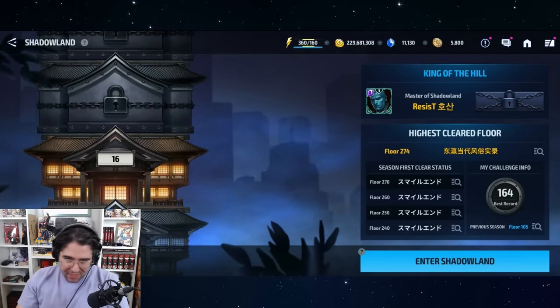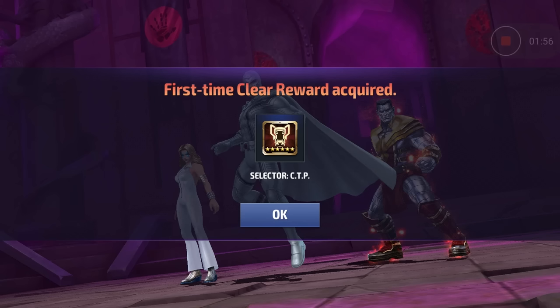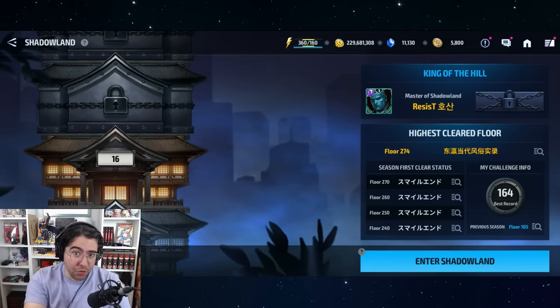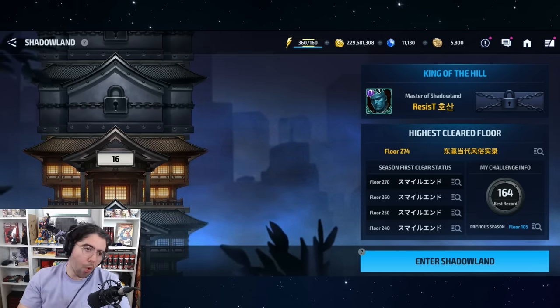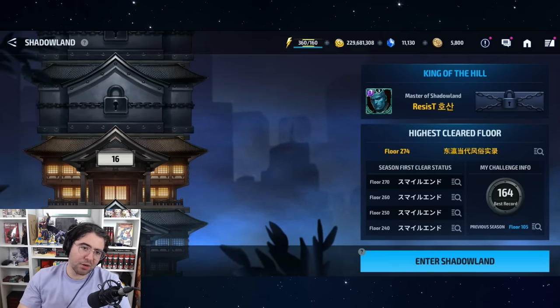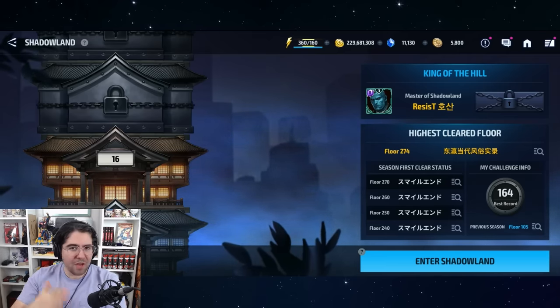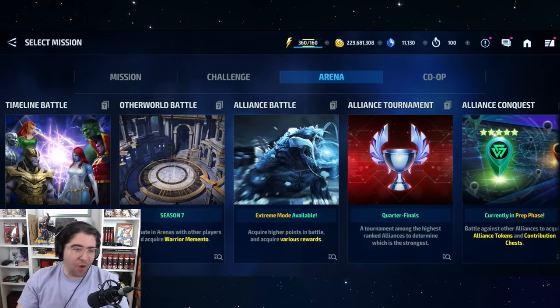There's another way to earn CTPs through Shadowland: if you can climb to Stage 135, 235, or eventually 335, you secure a CTP Selector as a one-time first-clear reward for clearing those stages — absolutely free.